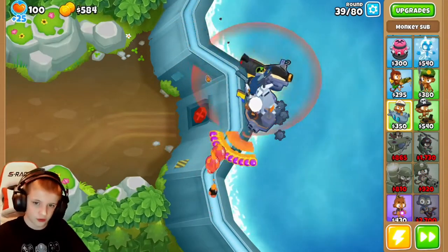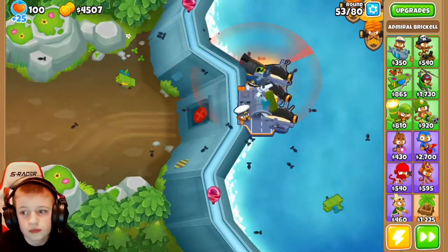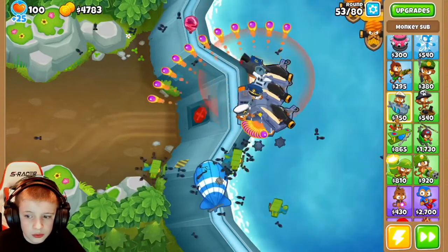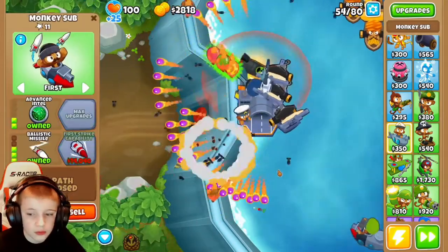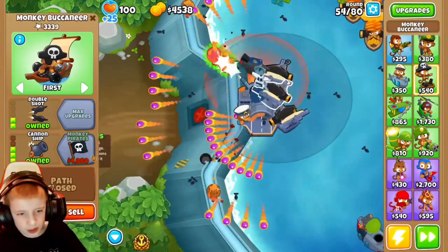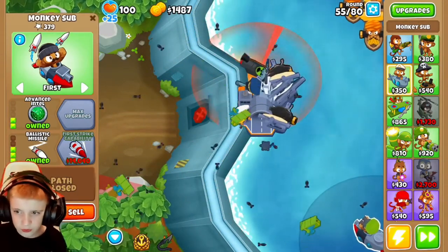Now it's a Red Bloon killing spree - no tactics needed. Can I get some Ballista Missiles down here and a Monkey Pirate right here? Because not only does it gain the Monkey Pirate ability, it gets two more cannons, so that'll be massive. Very nice to have. We're cleaning up soon.